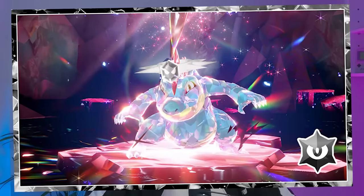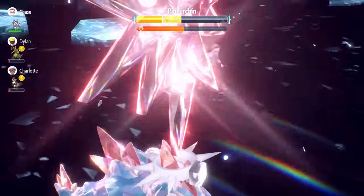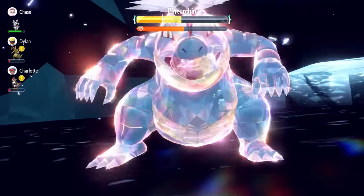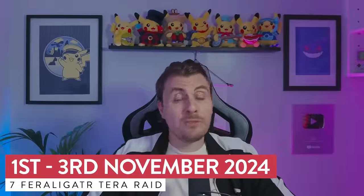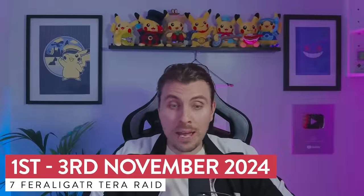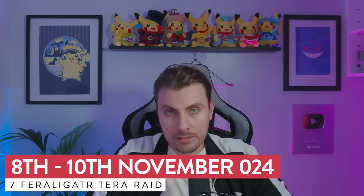The 7 Star Feraligatr Terror Raid event is coming to Scarlet and Violet later this week. In today's video we'll look at all the event details, what makes Feraligatr such a threat in battle, and some of the best builds to help you prepare. This event will have its first run from the 1st to the 3rd of November and will return for a second run from the 8th until the 10th.